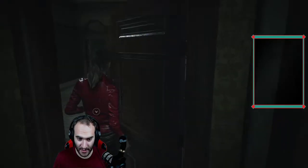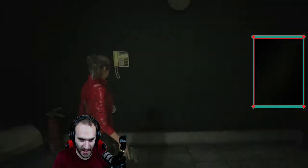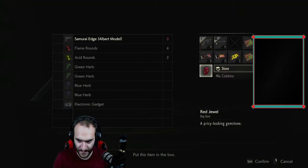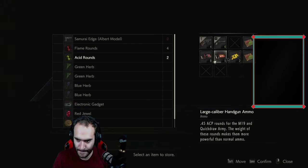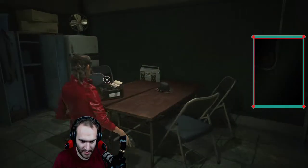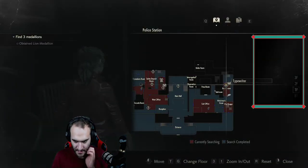I haven't even tried going downstairs yet — I just don't want to cause there are dogs down there and I have nothing that I imagine can take care of them. So I don't even wanna try until it's my last reasonable option. I don't have any key items that are gonna help me. Store them, save, check the map — yeah, I think it's press room time.